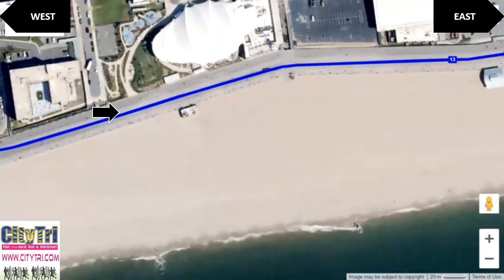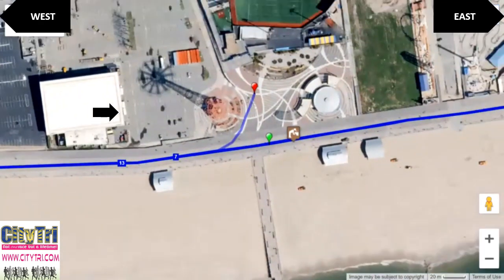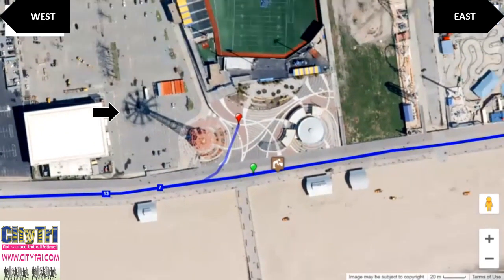Finally, when you are completing the third loop, you'll be running east. After your third loop, you will need to veer left towards the area where the event is staged, towards the finish line arch. Once you go through the arch, you are done.